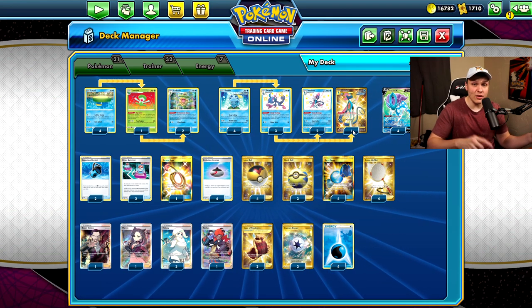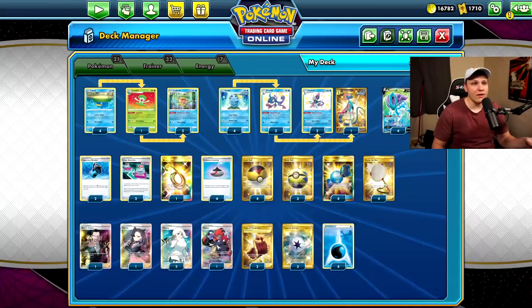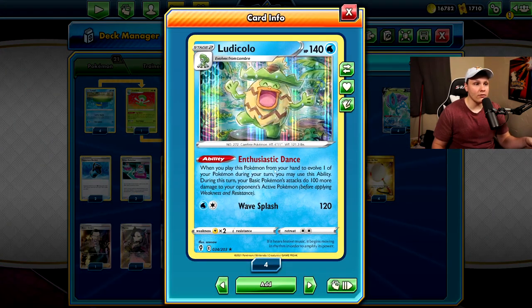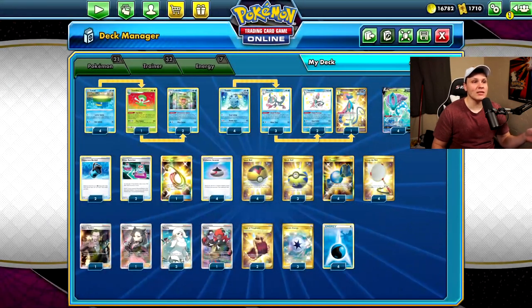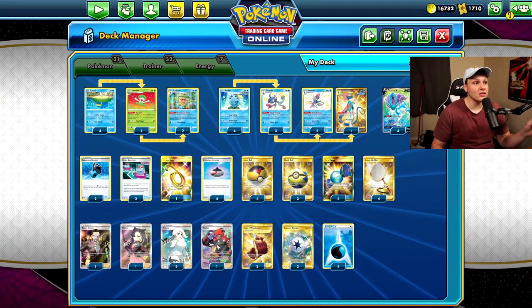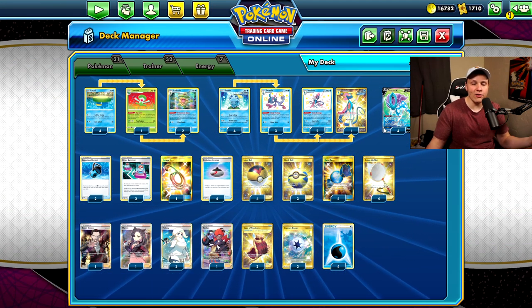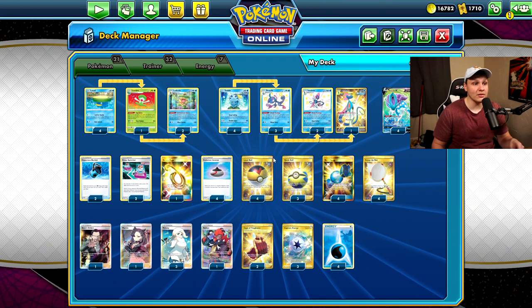The problem against the Mew VMax matchup is it has 310 HP, and when it has a Fusion Strike Energy on it, it can't be Quick Shotted. So even if they have a full bench and we get one Ludicolo off with Enthusiastic Dance, our Blizzard Rondo is only doing 300 damage — they live with 10 HP and we can't Quick Shot to clean it up. But because we play so many Lotad and Rare Candy, we can pull off double Ludicolo plays doing around 400 damage, which gets the one-hit KO.